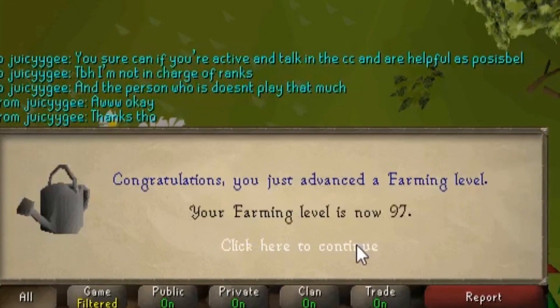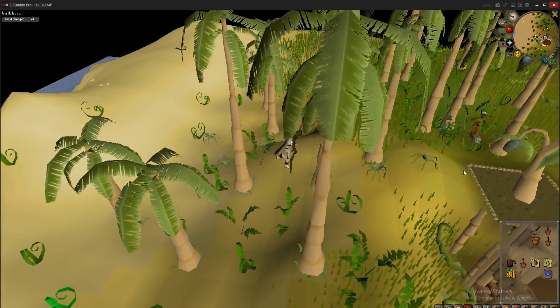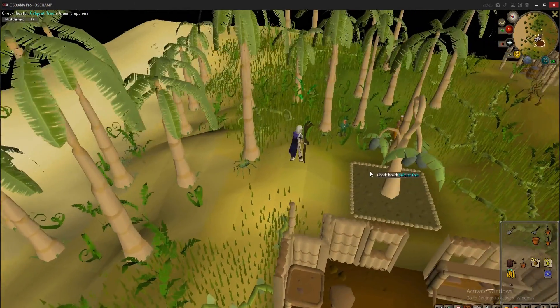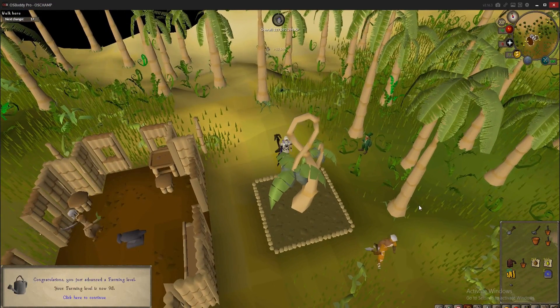97 farming! Just running through the jungle. Let's just see if our... oh yeah, our calcite tree is growing. Let's check the health of this one. Oh my god, 98 farming coming in strong. There we go.